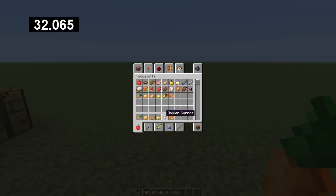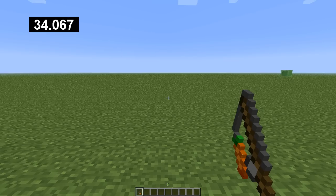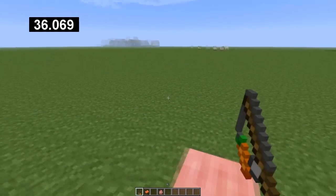Carrots, baked potatoes, poison potatoes, golden carrots, and pumpkin pie are new food items. Carrot on a stick lets you control pigs wearing saddles.